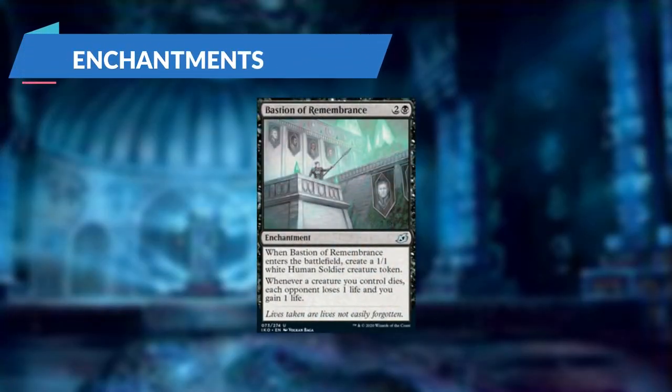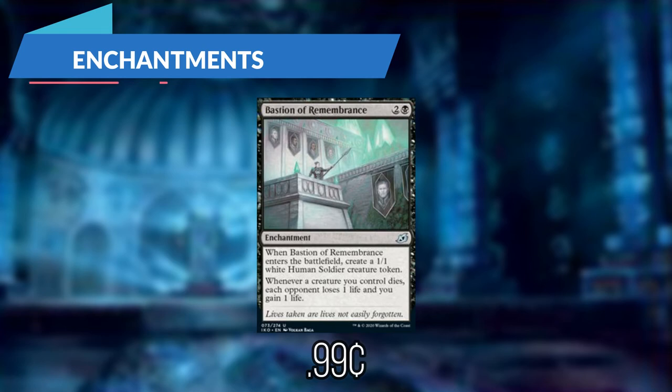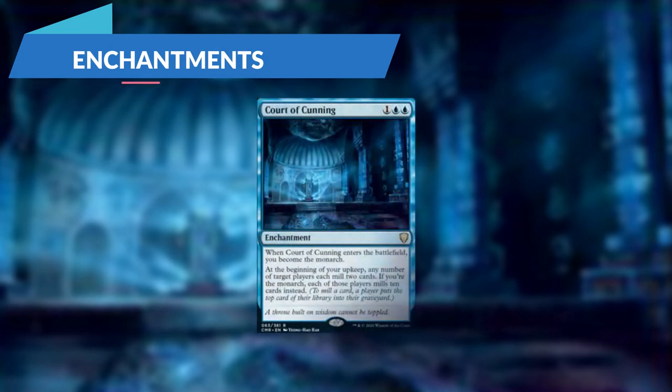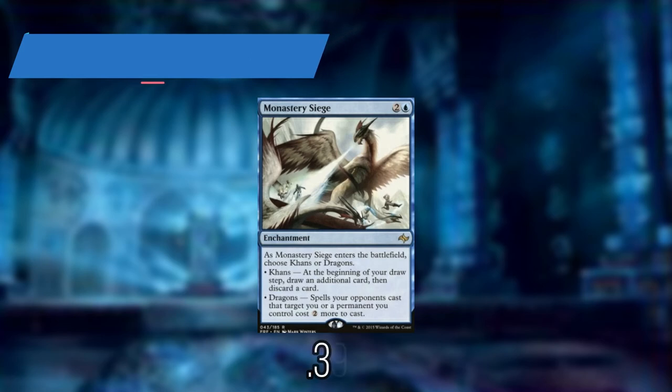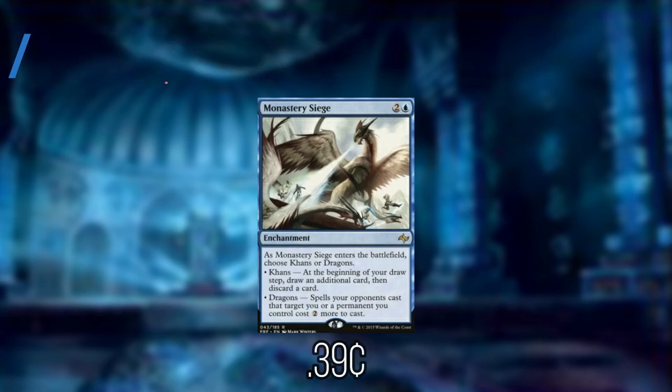For our enchantments we have Bastion of Remembrance: when it enters we get a 1/1 white human soldier creature token, and whenever a creature we control dies each opponent loses 1 and we gain 1. Court of Cunning: whenever it enters we become the Monarch; at the beginning of our upkeep any number of target players each mill 2, but if we are the Monarch each of those players mills 10 instead. And Monastery Siege: whenever it enters we can choose Khans or Dragons. If we choose Khans, at the beginning of our draw step we draw an additional card and then discard 1. Or if we choose Dragons, spells our opponents cast that target a permanent we control cost 2 more.